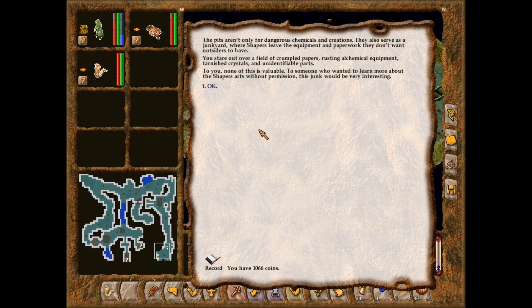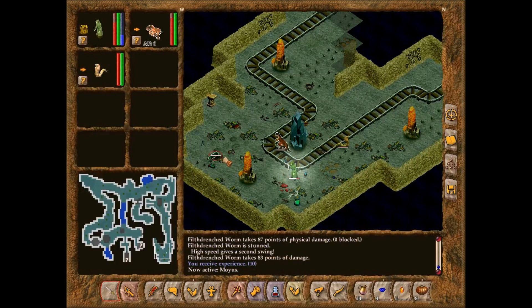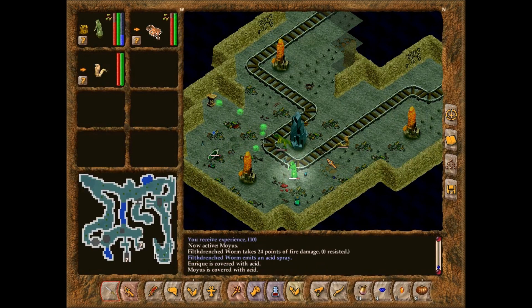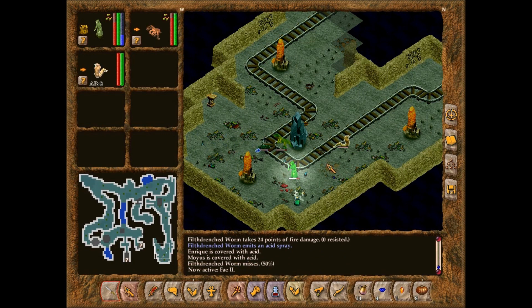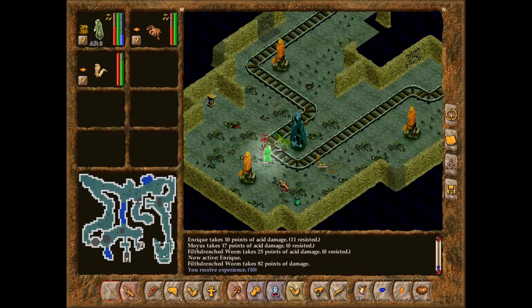The pits aren't only for dangerous chemicals and creations — they also serve as a junkyard, where Shapers leave the equipment and paperwork they don't want outsiders to have. You stare out over a field of crumbled papers, rusting alchemical equipment, tarnished crystals, and unidentifiable parts. To someone who wanted to learn more about the Shapers' arts without permission, this junk would be very interesting. There's a canister here. Kill it! It's dead.